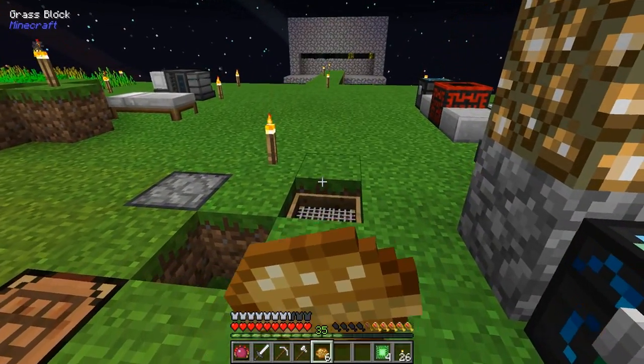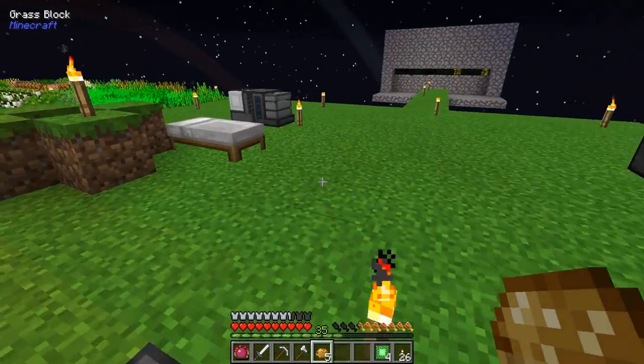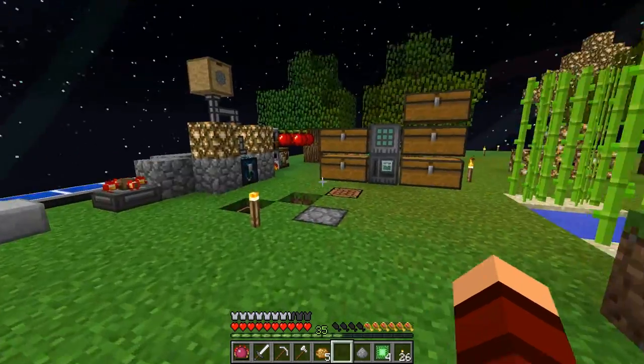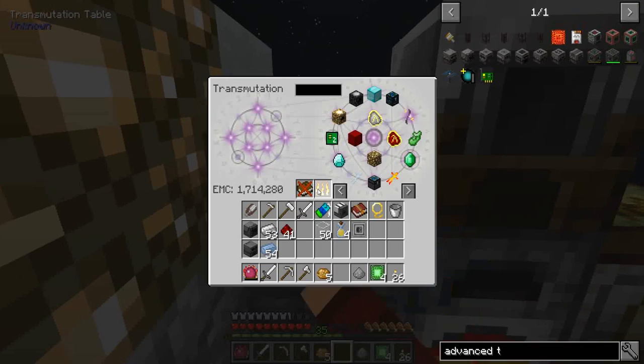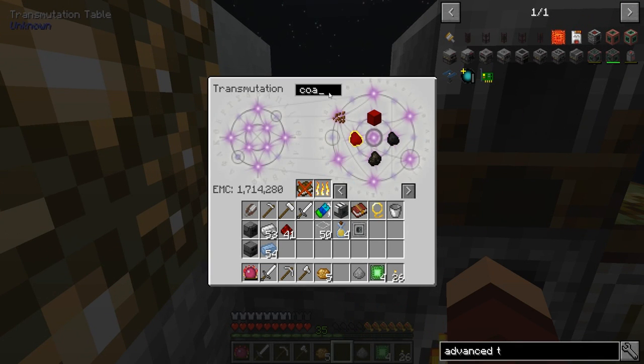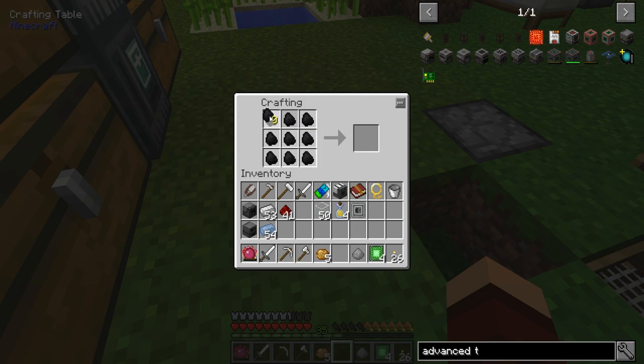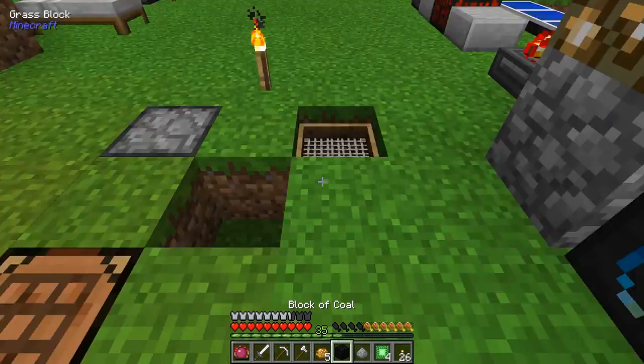Yeah, so let's go through the quest book - maybe that's our simple goal, to complete the quest book. Maybe that's what we're aiming for. Let me do this real quick - nine of these. Let's complete the quest book! That's as simple as it gets. A lot of packs I don't complete the quest book.